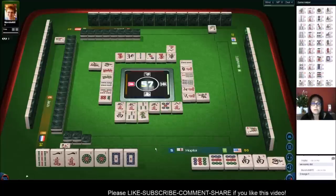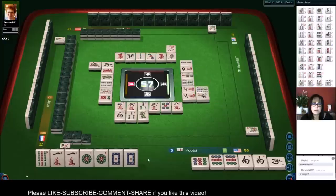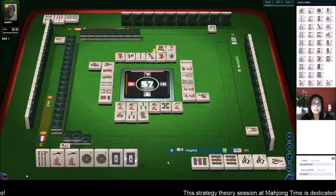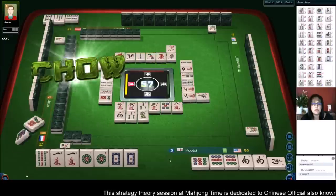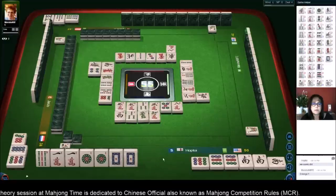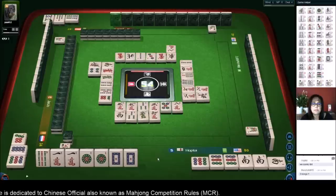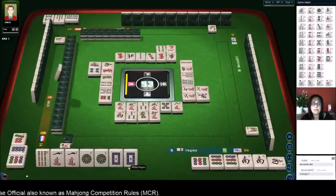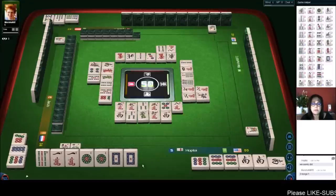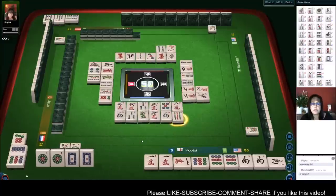Next we're going to discard this nine bam. That was nine discards. We're one away from ready at the moment. Four dots. I'd love to get this white dragon. We'll pong. Now we're ready to win on a one dot or a white dragon.